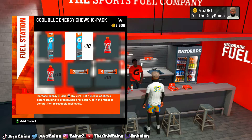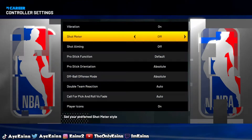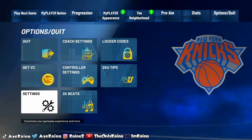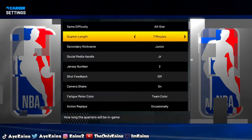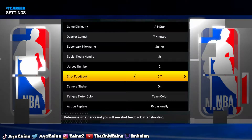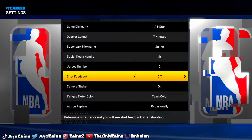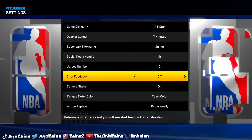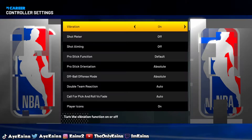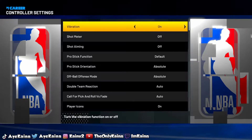Step two: you're gonna want to come to your options, go to your controller settings, and turn this shot meter off. Turn it off. You can leave your vibration if you like it. Another thing — you can turn off your shot feedback. I feel like it gives you a bigger green window when your shot feedback is off. But the meter, we gotta go — turn that thing off because that meter is trash.